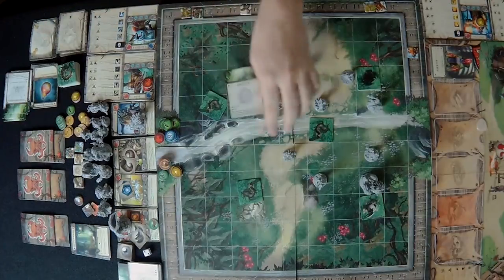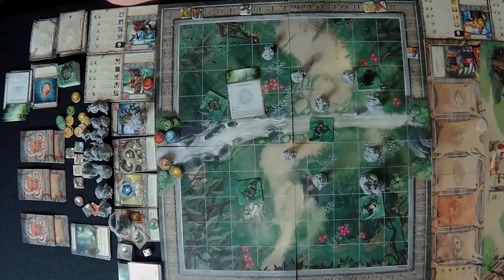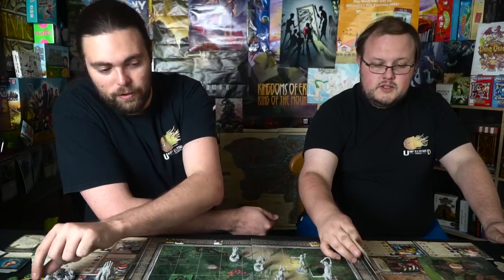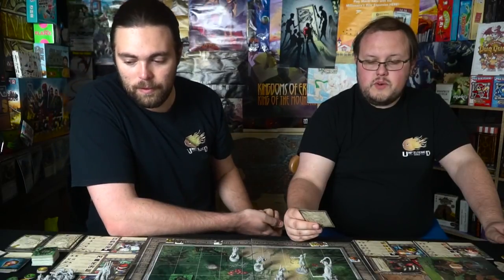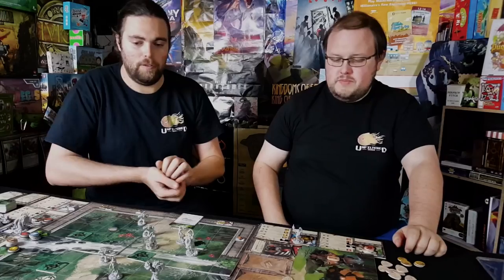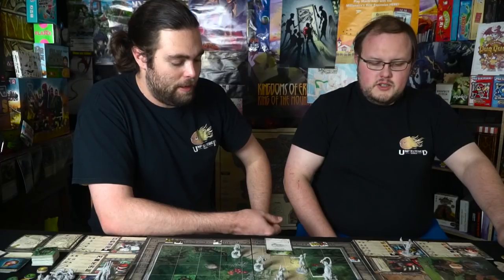A monster card activates — phoenix but the rebirth token is gone so we draw a new card: wildwood sentinel. It targets the nearest enemy with the lowest physical defense. He attacks with four base and three dice and gets three — that KOs my character. That's not good.